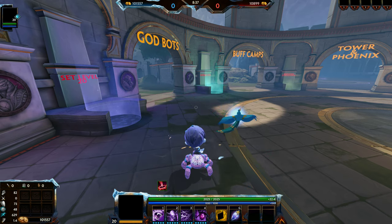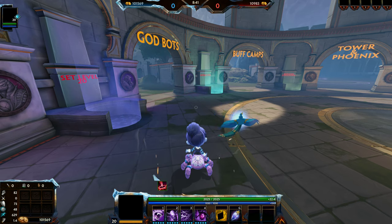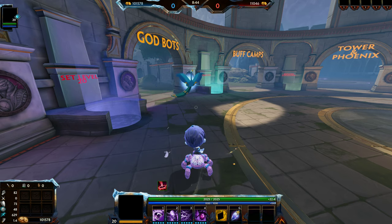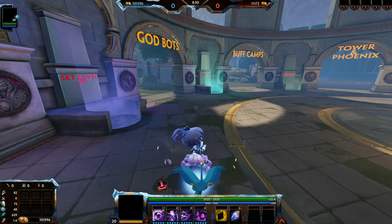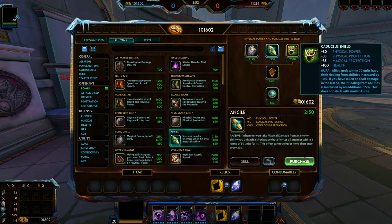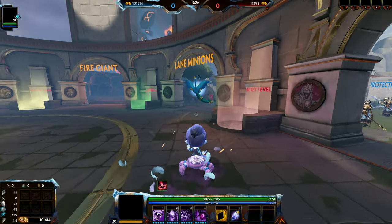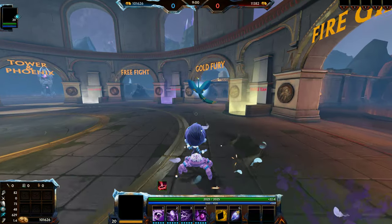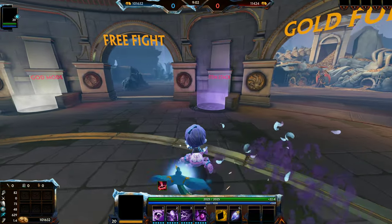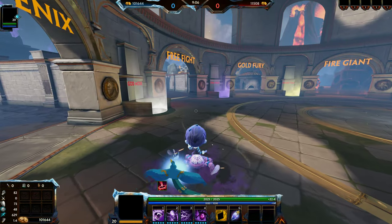All those gods need to hit someone with their ability to get the healing off, which means you'll always get the 25% extra healing, and it is pretty sizable. Let me show you how much she can heal. With my standard build first that I like to build with her — I'm just going to throw this on.